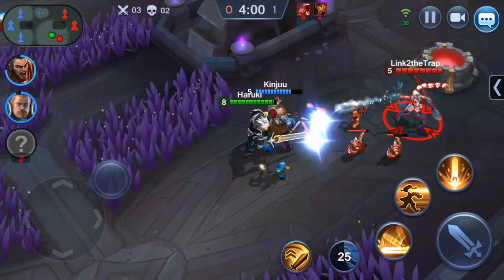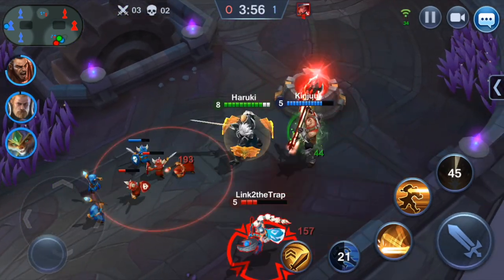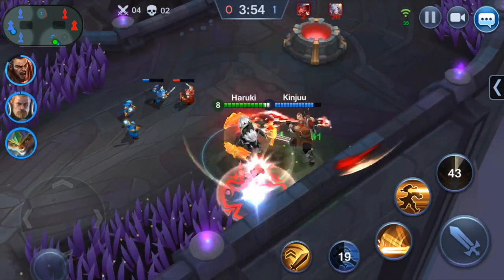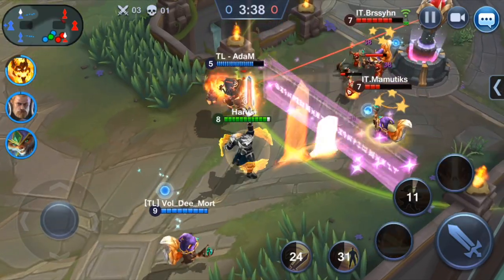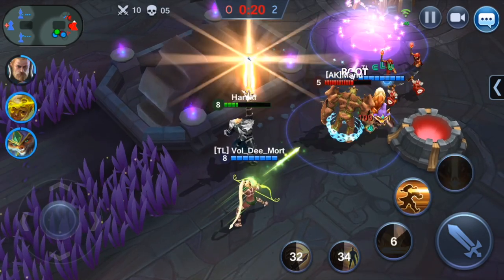Bryce's ultimate, Knight's Law, summons a path of swords that chases the target, dealing high levels of physical and true damage to everything standing in its way. It's especially useful when enemies are grouped together and will ravage the health out of other sturdy warriors and tanks.